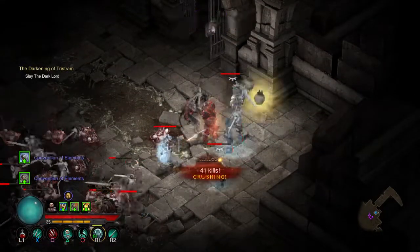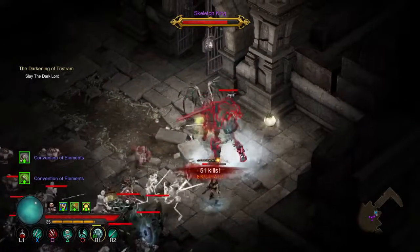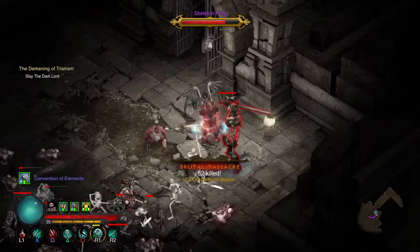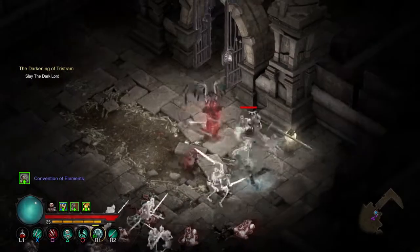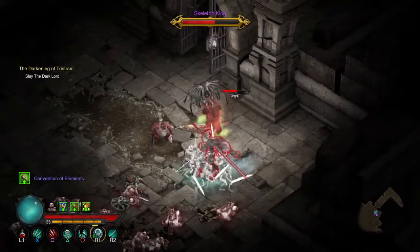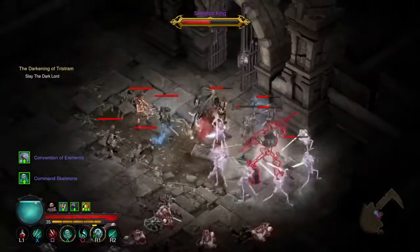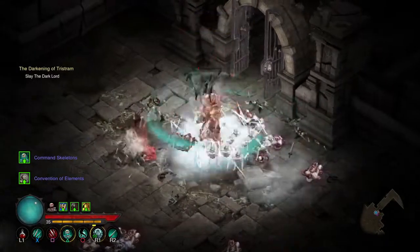Just let him hit me so you can see. That's when he activates his little special ability. So the skeletons are just wailing on him. I'm not going to be able to see it now, because my skeletons are just wailing on him right now.